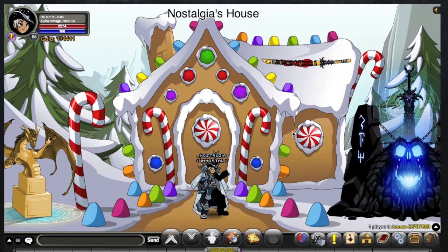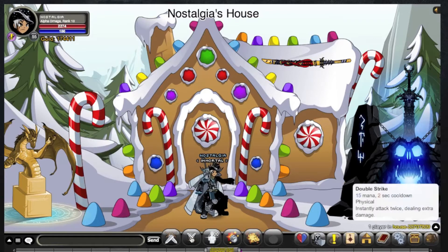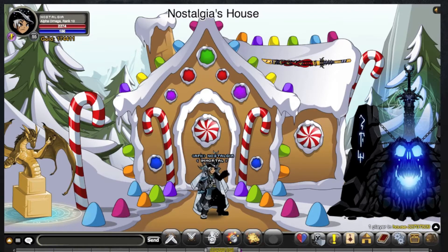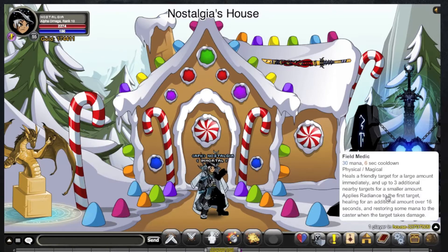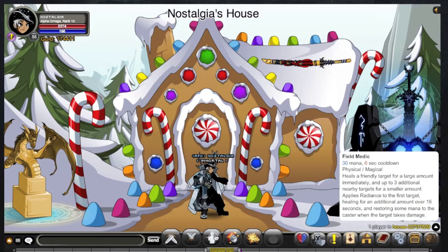I always start my class guides by going through the skill sets, so let's do that. Obviously you've got your auto attack — standard. Then if I move over here, you instantly attack twice getting extra damage, so this is just like ninja or warrior where you swipe twice with your weapon. Over here you've got your heal, and there's a lot of complicated writing but basically it just heals a friendly target for a large amount immediately and up to three additional nearby targets for a smaller amount, applying radiance to the first target healing over 16 seconds and restoring mana to the caster when the target takes damage.